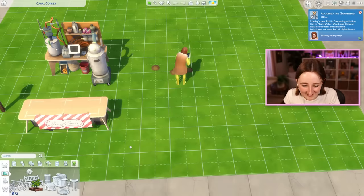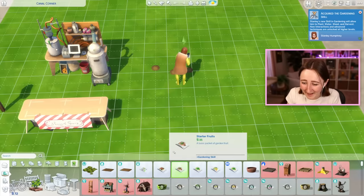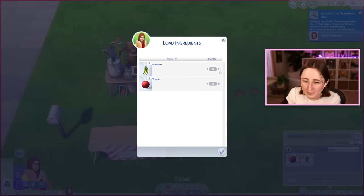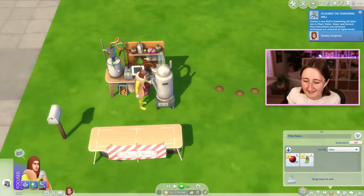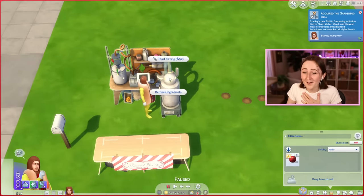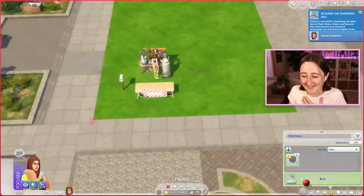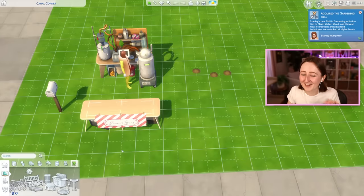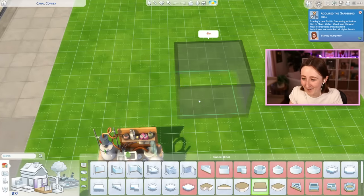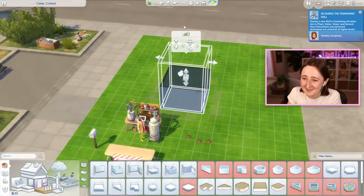Maybe selling seed packets is a better way to make money. I just made back the cost of the seeds. Can you even fizz those? Maybe I'll try and make some plantains. Start fizzing for $52? We are in for it today — I didn't really remember that part. I didn't think it was gonna cost that much money on top of what I already spent.